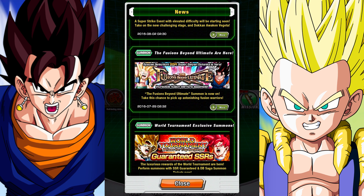This is the banner we're doing today — the Fusions Beyond Ultimate banner. We could duplicate our Super Saiyan Gotenks, but I'm going for Vegito.